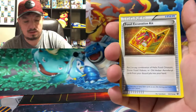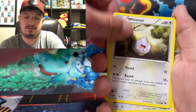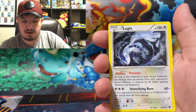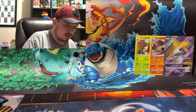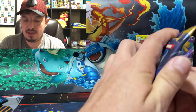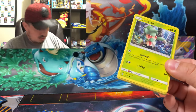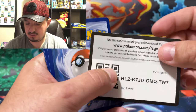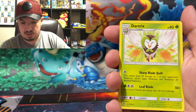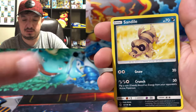Here is the Fossil Excavation Kit. We have Wormadam, Zygarde, Whismur, Meowth, Binacle, Gothita, Fennekin, Hawlucha reverse holographic, and a Lugia rare non-holographic card. Why do you do my boy Lugia like that? Lugia deserves to be holographic all the time. There should be a rule where all legendary Pokemon do not get a non-holographic card.